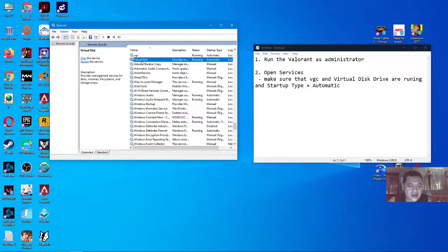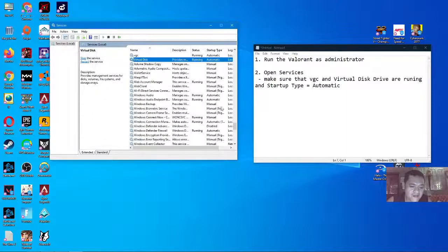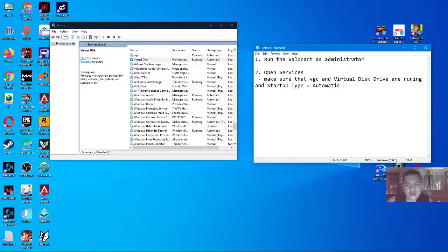Same procedure with the VGC Virtual service — right-click Properties, make sure the startup type is set to Automatic, make sure the service is running, then click OK and Apply. After doing this, you need to restart your computer.